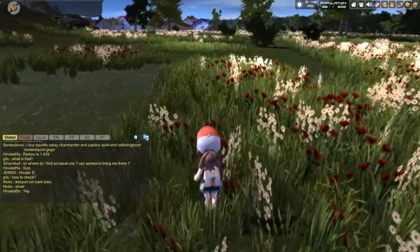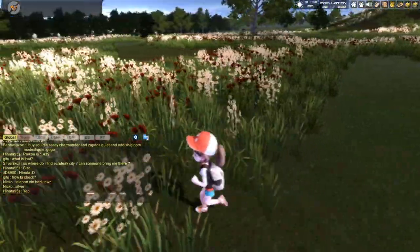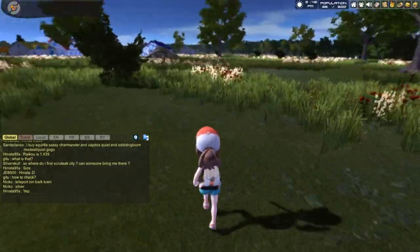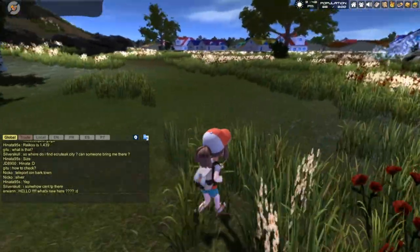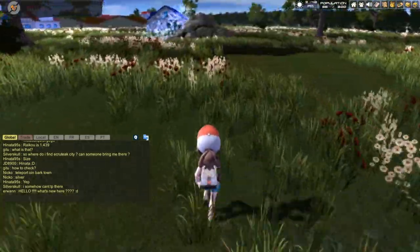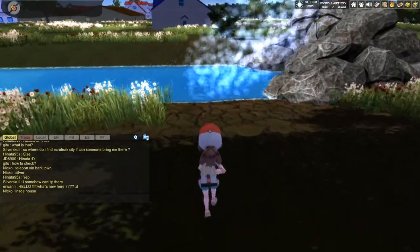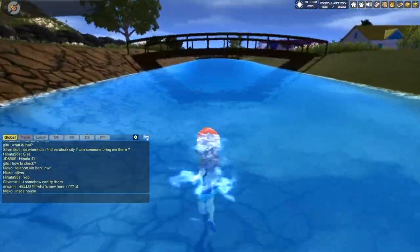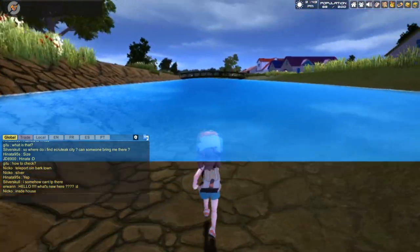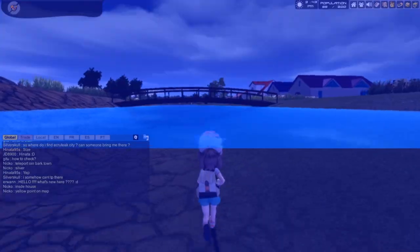Alright boys, we're going on an adventure! I don't know where we're going but we're going somewhere. There's probably like gems and stuff too, we just gotta find them all. Can we swim? Time to find out - no, we drown. This is how you catch water types at its prime, guys - who needs surf when you drown!